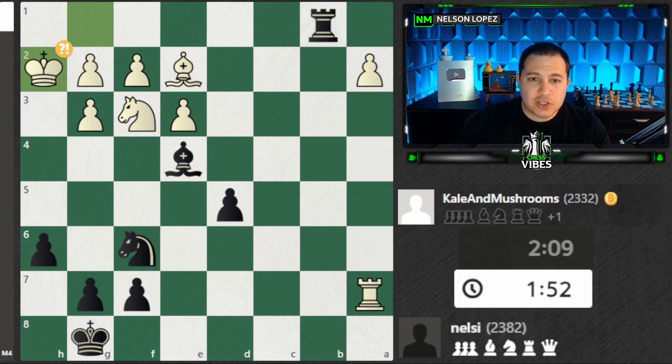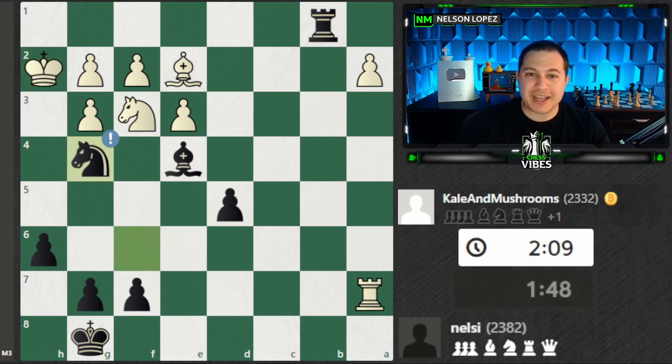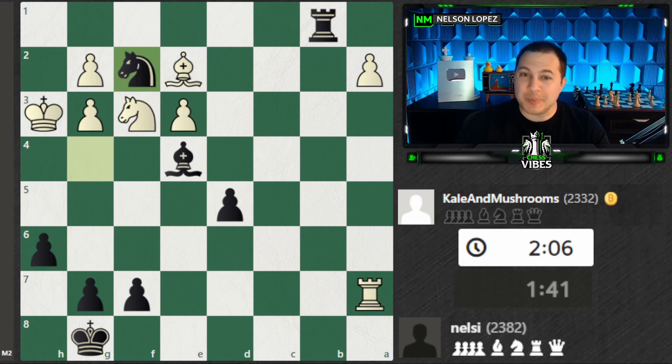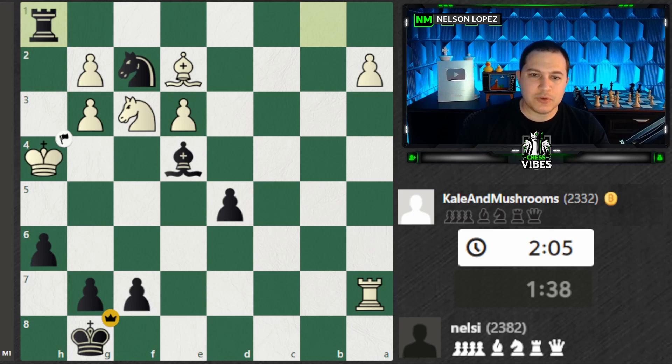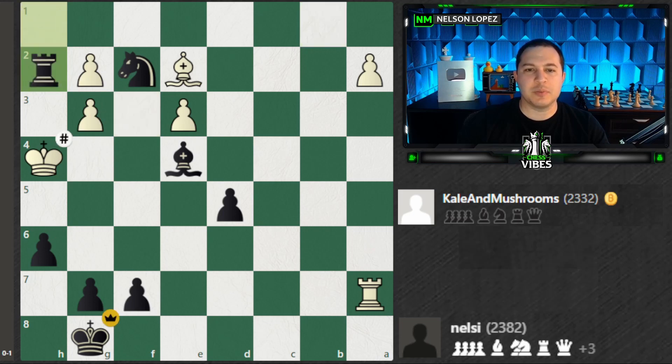Instead, my opponent played King to H2, which is even worse and actually leads to checkmate. If you'd like to pause and try to find it, see what I played next. I played Knight to G4 check — it forces the King up. Then I captured the pawn with check, which again forced the King up. If the King goes back, this is just checkmate immediately. After that, I played Rook over and my opponent resigned because the King can't escape. The only thing they could do would be to move, and then I simply take it and checkmate.